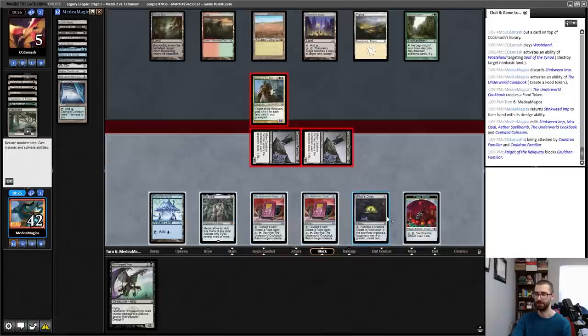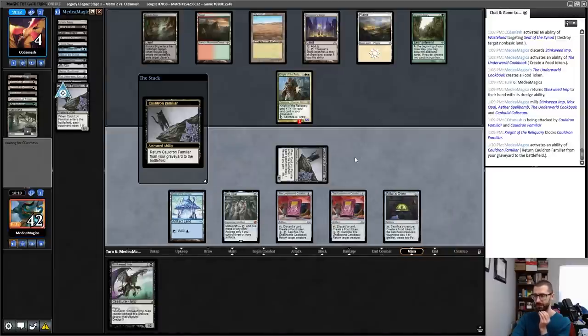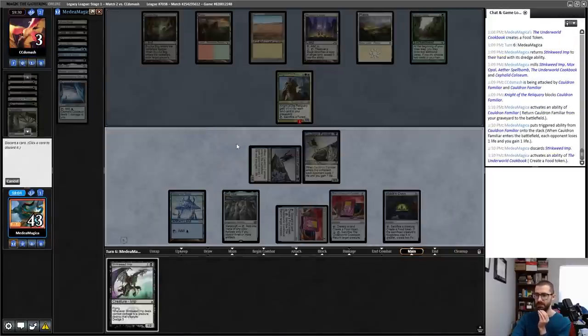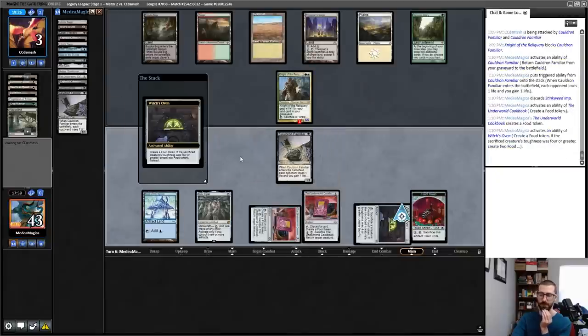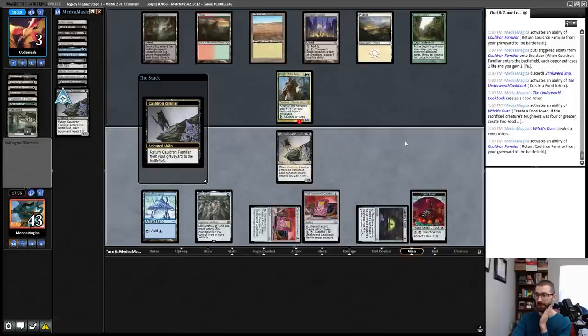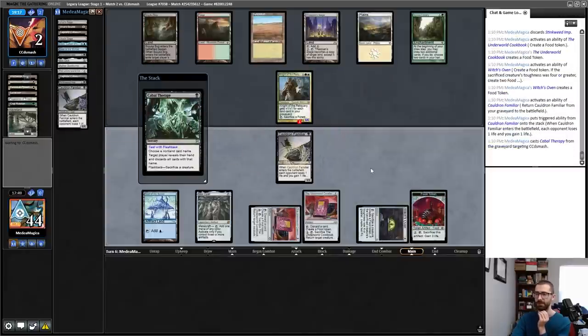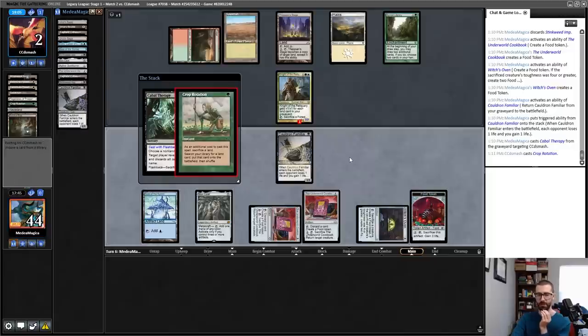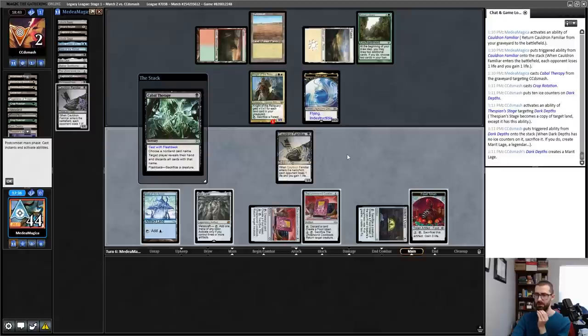More food, dredge Stinkweed Imp. There is a Cabal Therapy here. I'll just attack with both — my opponent blocking is actively good for me. I sacrifice — let that one die, sacrifice that one to Witch's Oven, bring them both back. Opponent's at four. Sacrifice Cauldron Familiar — opponent goes to three. Discard a Stinkweed Imp for food. Sacrifice Cauldron Familiar for a food. Return Cauldron Familiar — when it goes to one. Cabal Therapy, target you, sacrificing Cauldron Familiar. Crop Rotation occurs — that'll find a Dark Depths. You can make your Marit Lage — it's okay with me.